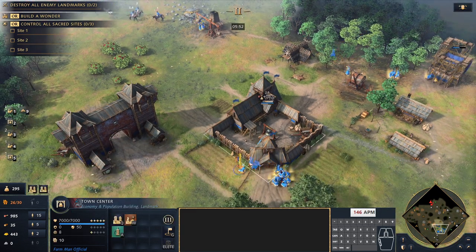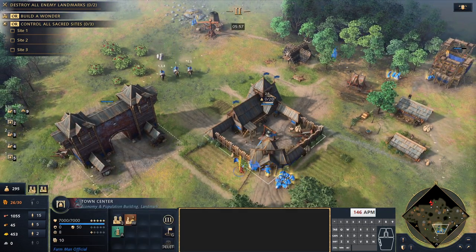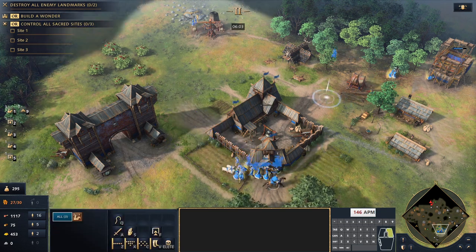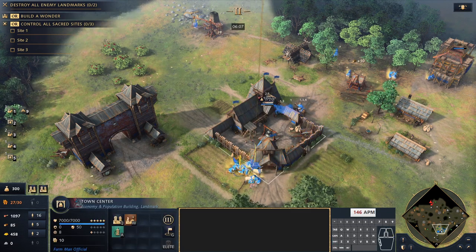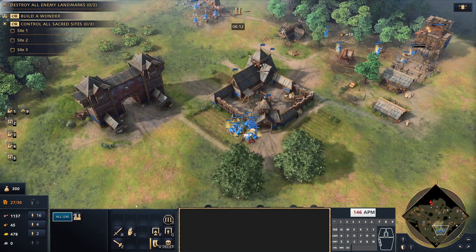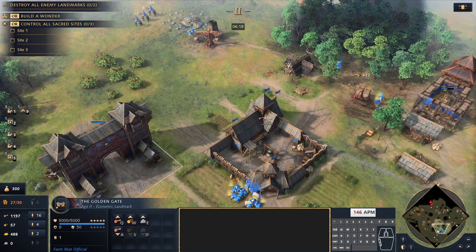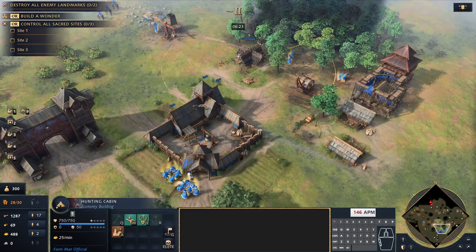Our scouts are back home now, bringing sheep back to the town center. It's important not to be too greedy with the scouting — you definitely want to make sure you've got enough sheep there, because with so many villagers underneath the town center gathering food, they eat through the sheep very quickly. We're going to build a house. We've done most of our scouting, got two deer patches, and we can keep the scouts at home now because if you're going to get attacked, now's probably the time.